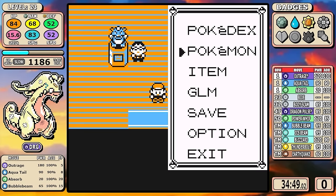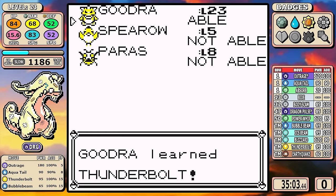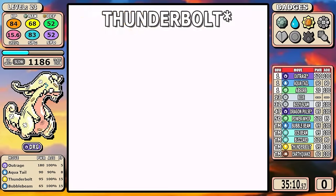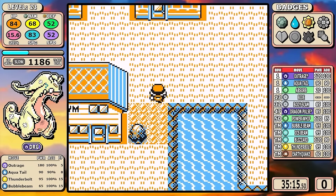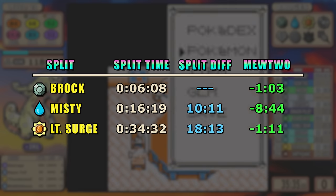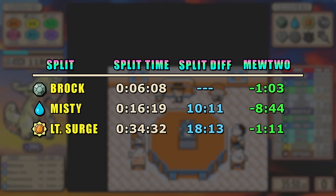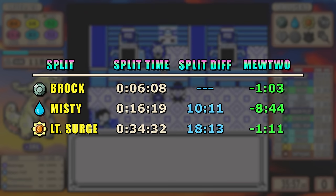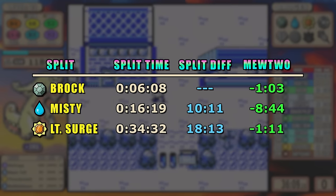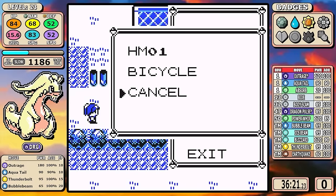Looking at the TM list, Goodra pretty much learns everything that's good — Thunderbolt, Ice Beam, Blizzard, Earthquake, Body Slam. Anything good in Gen 1, it learns it. So we learn Body Slam immediately. And checking split data against Vanilla Mewtwo — the GOAT of Gen 1 — we're pretty far ahead. The Misty split is skewed because Mewtwo does Nugget Bridge first, but having a 1 minute 11 second lead after the Surge split bodes pretty well. You're starting to see why I chose this Pokémon and why I think it had a lot of potential.